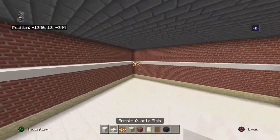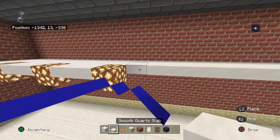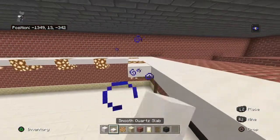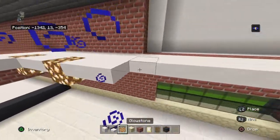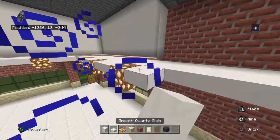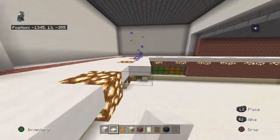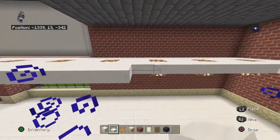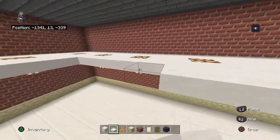Going between corners, the pattern is: two upside-down smooth quartz slabs, glowstone, two upside-down smooth quartz slabs, glowstone, two upside-down smooth quartz slabs, glowstone. You don't have to use glowstone — you can use lanterns, redstone lamps, or whatever. Continue that pattern going all the way around on all sides. If you've built any of mine before you should know how this goes — it's pretty self-explanatory. Place two rows of upside-down smooth quartz slabs on all sides.